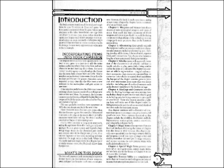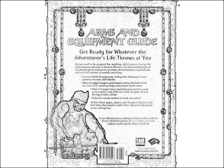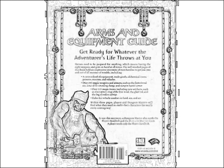Chapter 6: Special Magic Items presents new material on intelligent items, cursed magic items, and artifacts, also in the format of chapter 8 in the Dungeon Master's Guide. The Appendix: Treasure Tables is a compilation of tables that can be used to randomly generate items of treasure from among those presented in this book.